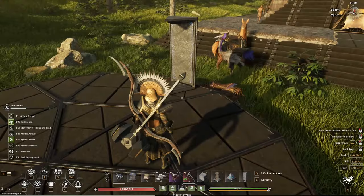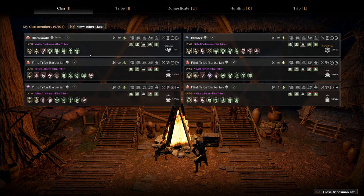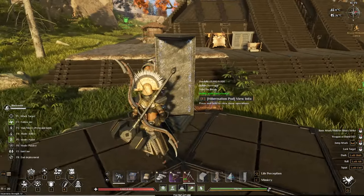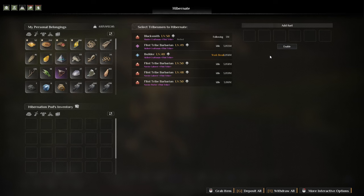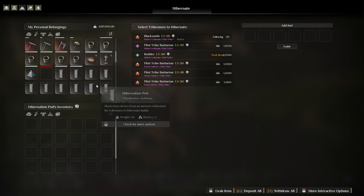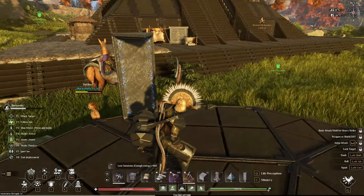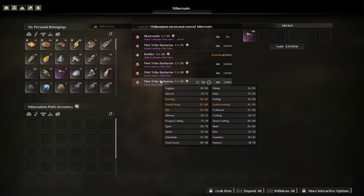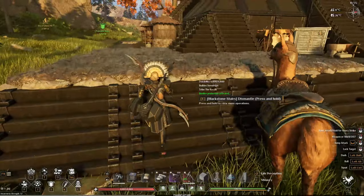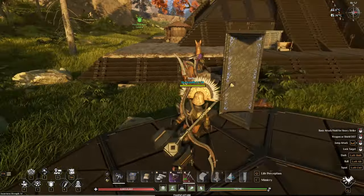So if we go into the view info for the tribesman, it says 'tribesman on record cannot hibernate.' What does that mean - 'on record'? Because I have him following me? It turns out you cannot put tribesmen that are recorded into your mysterious stone tablet for hibernation - it's not possible. Let me just double check if I can erase the details, because that would kind of suck if you can't hibernate stuff you're not going to be using anymore. I had to kind of guess what that was - it's kind of really bad UI.